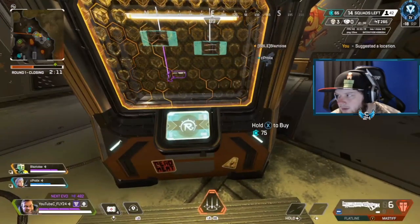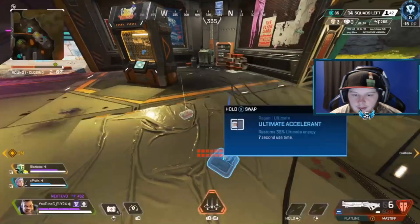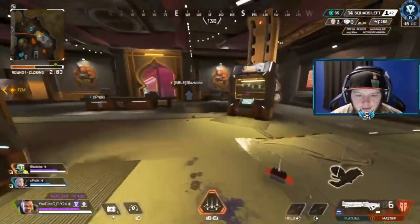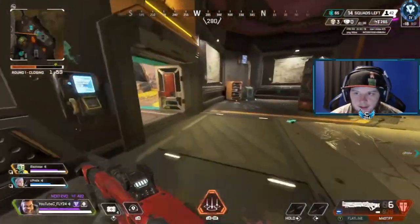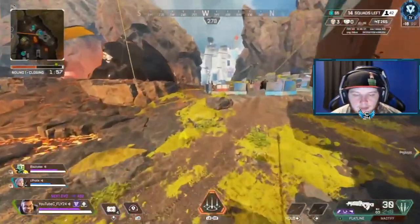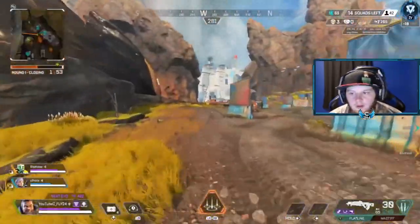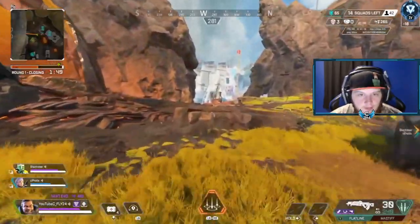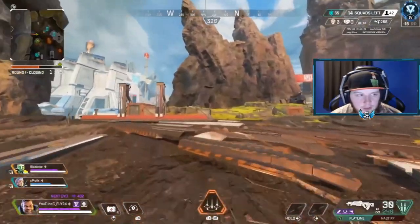Now we have plenty of time to loot — we have all the time in the world. I call out the wingman because you got to know what your teammates like. Prolix, he's a wingman lord, so that's why I was pinging that out. This is when you can vibe out. I have 3 KP, I think my teammates only have 1 to 2, which is still okay. But we're a Valk team, we have Caustic — we can get KP whenever we really need to, whenever we need to force into buildings.